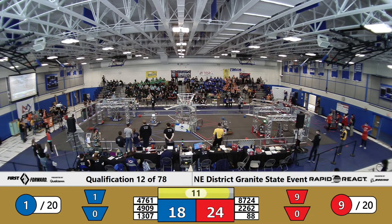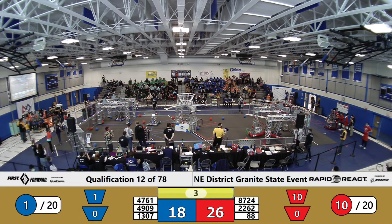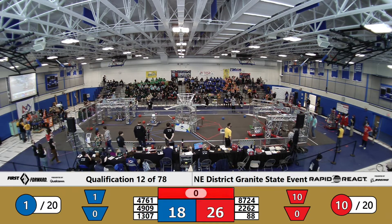87-24 does the same. 49-09 with their hooks extended, looking to go for the mid-bar. 8 seconds left — who's going to be able to do it? Everyone's got their hooks up. 22-62 is up on the Red Alliance. 3, 2, 1. 88 and 87-24 do the same — a triple climb for Red.